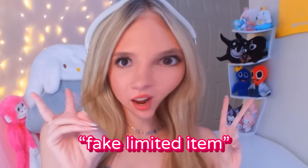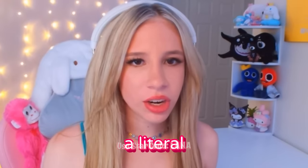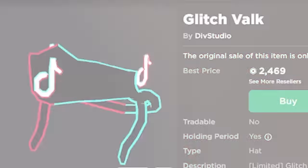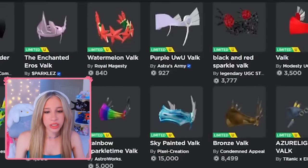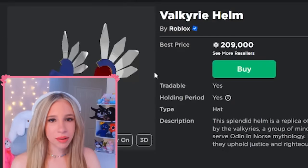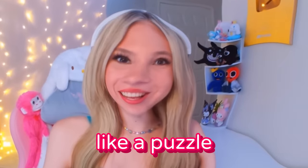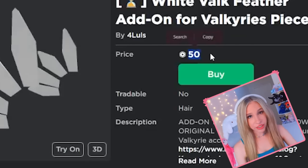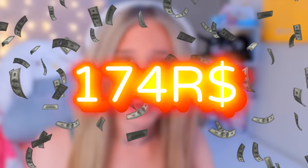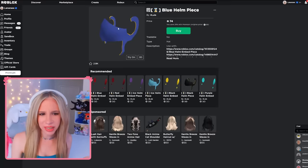The next fake limited item we're gonna go over is the Valks. I did not realize they had a literal Twitch Valk, a YouTube Valk, and a Glitch Valk, aka TikTok Valk. There are literally too many Valks. The classic blue Valk goes for 209,000 Robux. Now the one you can put together like a puzzle: the main base is 74 Robux, the little beads are 50 Robux, and the feathers are 50 Robux — a total of 174 Robux compared to 200,000 Robux. Of course, everyone's gonna want to do this.